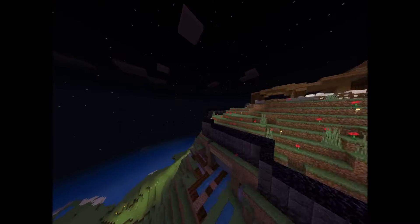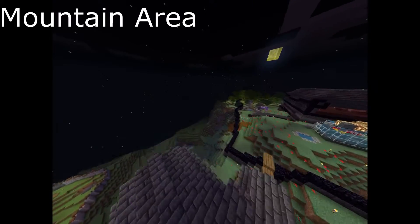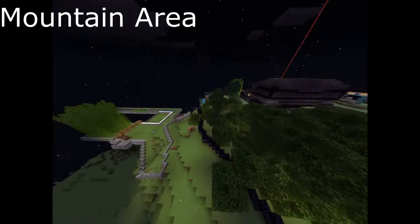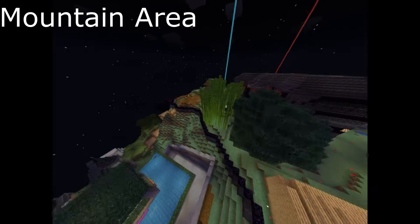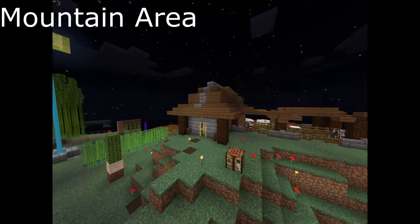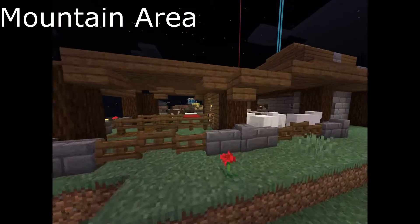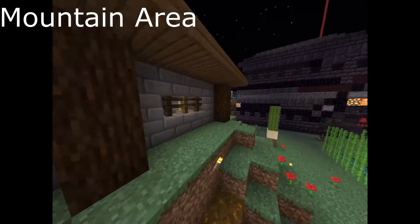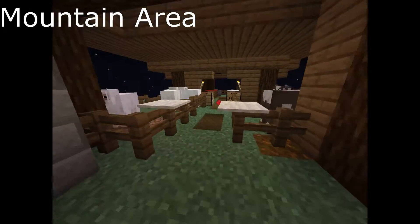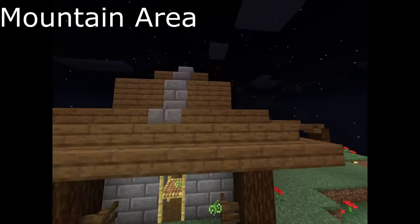Coming up from here we have the mountain, which is where I reside and where Cullen resides. This is a pretty important place because it was the main active area at the start of everything. Our first build here is the animal pen — a really nice simple design with four little pens in it. It has chests for keeping farming stuff, nice and small, serves a good purpose.